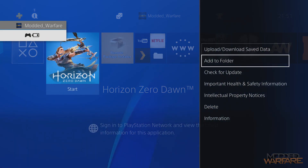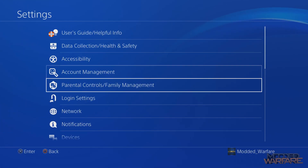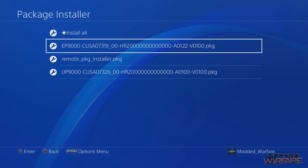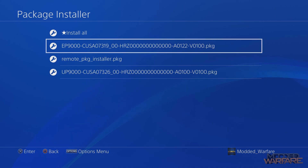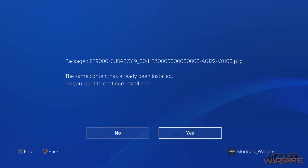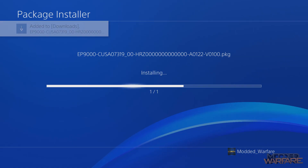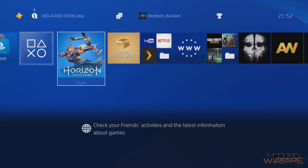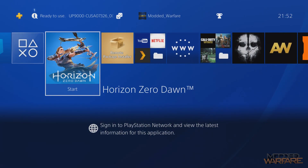If I minimize and close the game, then go to Information, you can see we're on version 1.00. In the package installer, the update I want to apply to this game is version 1.22, but you can see it's for a different version of the game. This is the original version UP9000, and the update I want to apply is for a different title ID. If I try and install it, you'll see it's not going to update the game because it's designed for a different title ID. Sure enough, going back to Horizon Zero Dawn and Information, it's still on 1.00. The patch didn't work because it's for a different region and a different title ID.